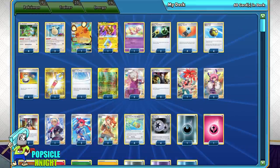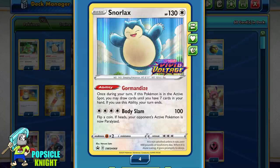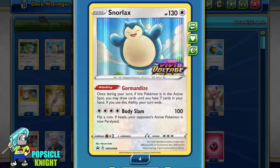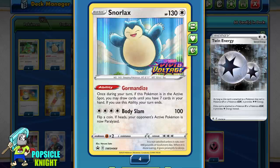For consistency, I'm using 2 copies of Gourmandise Snorlax. While its ability ends your turn, you can draw cards until you have 7 in your hand. It can also attack for 4 Colorless Energy — Body Slam will deal 100 damage, and if you flip heads, your opponent's active Pokemon is paralyzed. You can use Twin Energy to power this attack up.